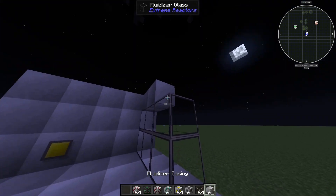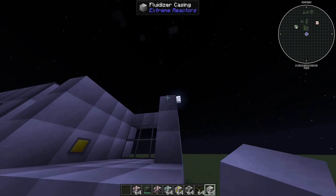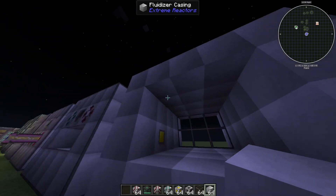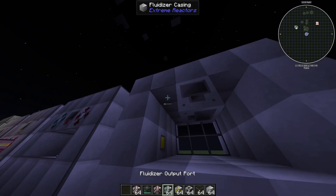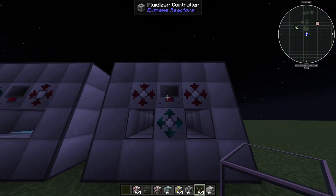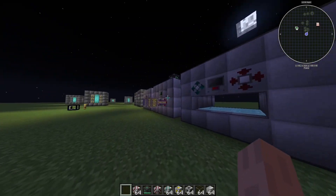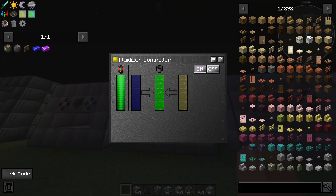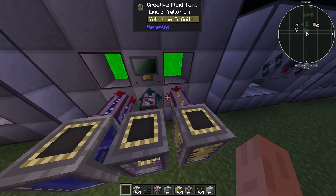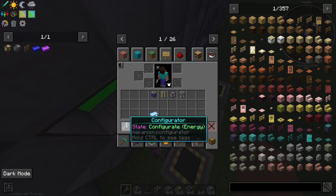This time, instead of using the solid injector, you're going to use two of the fluid injectors like so — fluid injector, fluid injector — and you'll still need the output. As you can see, the machine is working. To use this machine it's as simple as just turning it on and putting plutonium and hyalurium in it, and then it should work just fine.